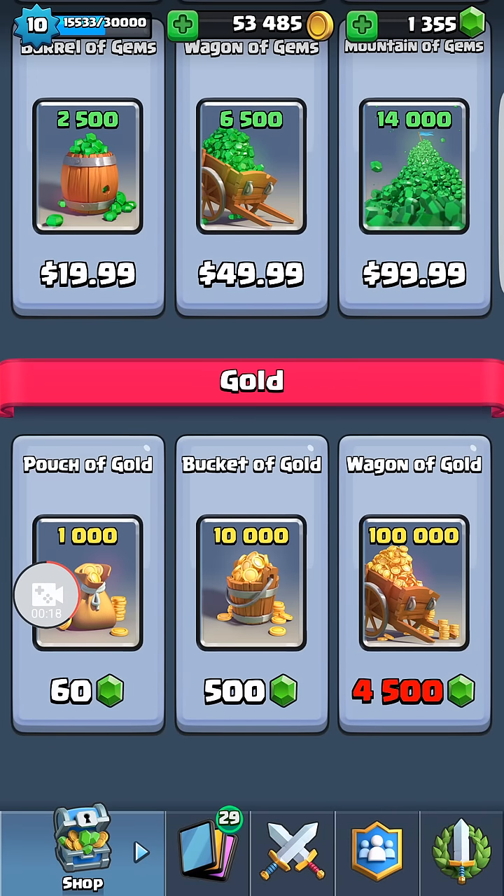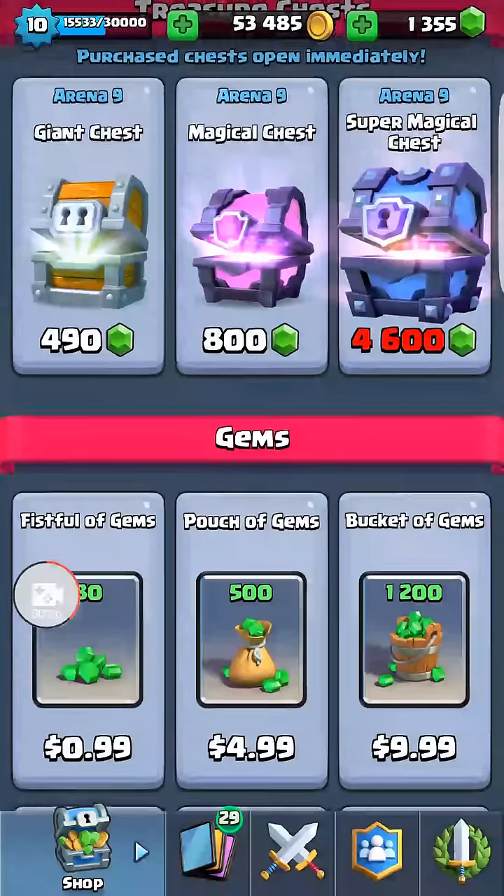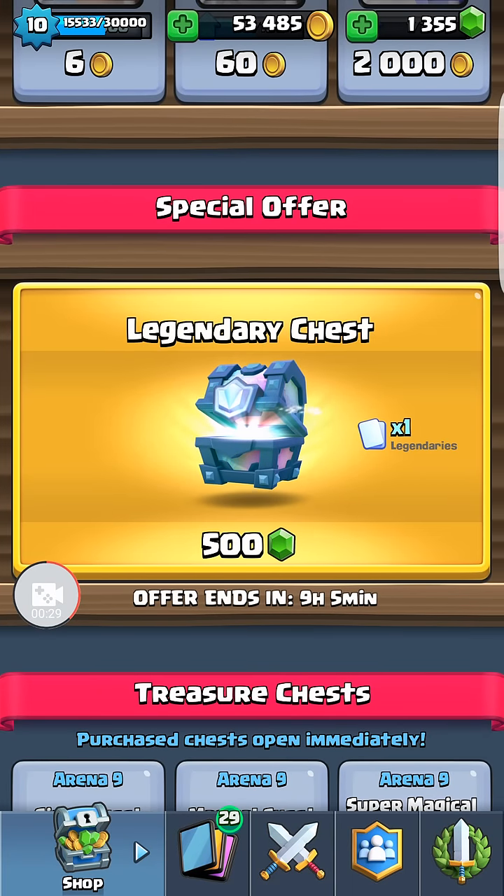If you think about buying a legendary in the shop for $40,000 gold, this is basically a 75% discount — four times the value by buying it this way. So if you have the gems, I don't see how you can turn this down.